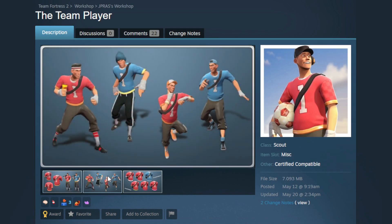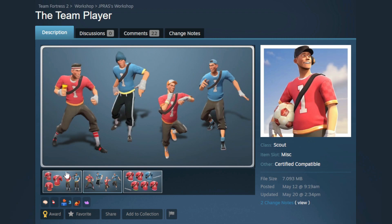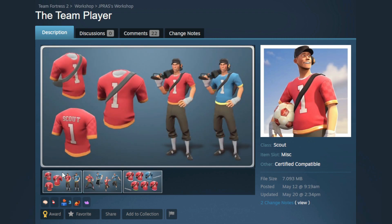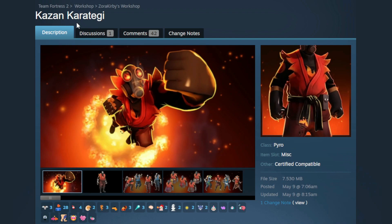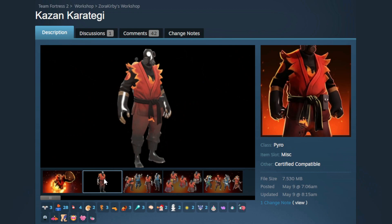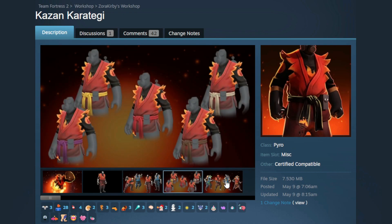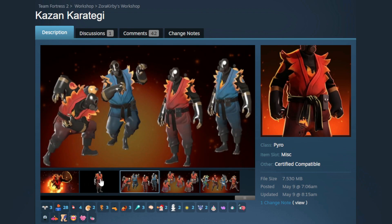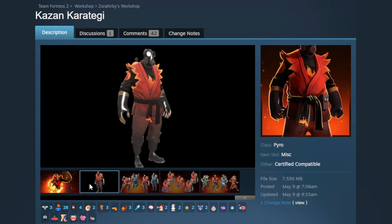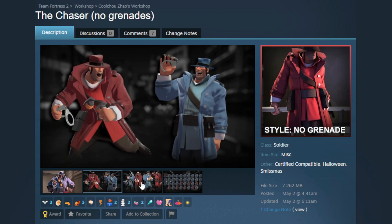Then we got the Team Player — this is really nice. I know it's not the Sunday Vest, but it's still really cool and I cannot complain. The Sunday Vest could still be in here if they have three Scout body cosmetics in the case. Next up, Kazan Karateji — I probably butchered that, but this is so cool. I don't even need to explain how cool this is. There are so many cosmetics in this that I am so excited to make loadouts with.